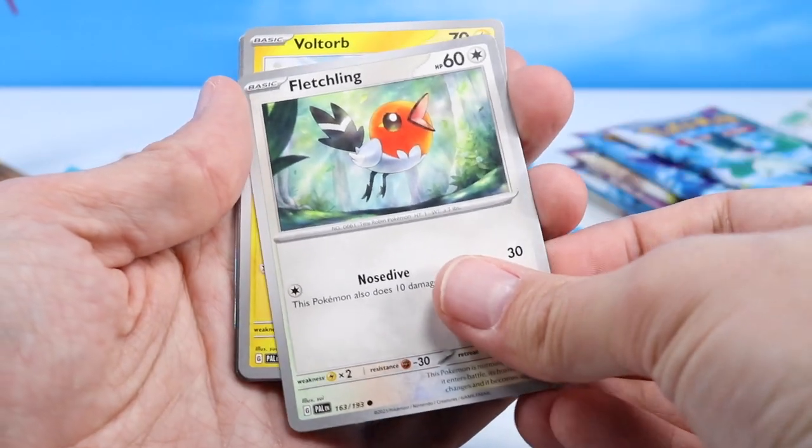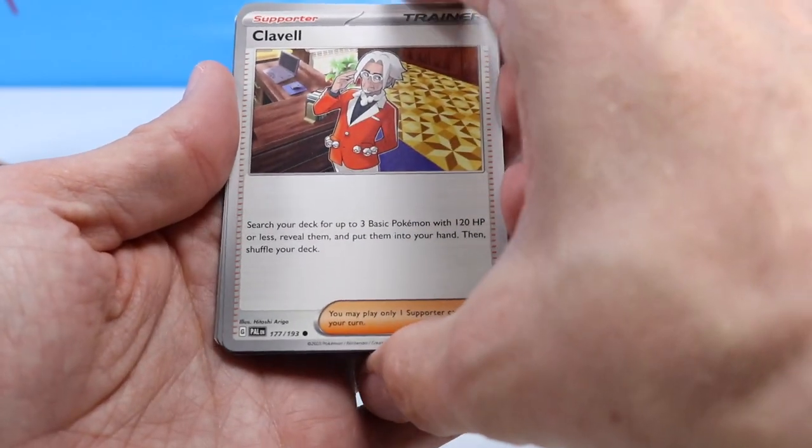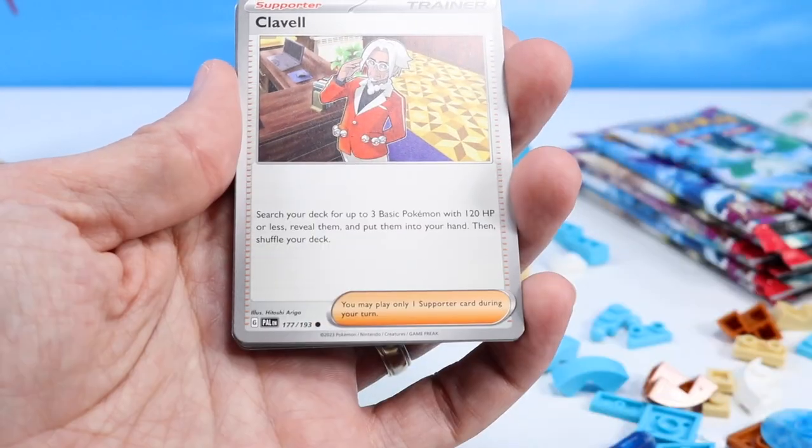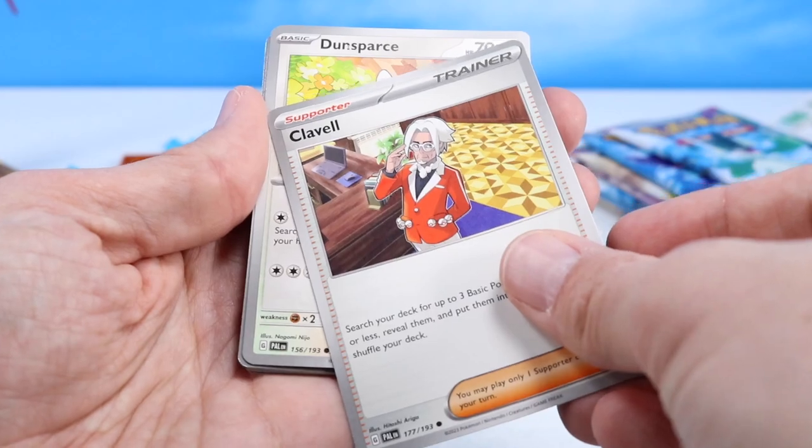A Fletchling. A Boltund — always fun to catch these in my neighborhood on Go. Clavell — this guy is so interesting in game, always kind of following you around, trying to find him in a crowd, dressing up differently.